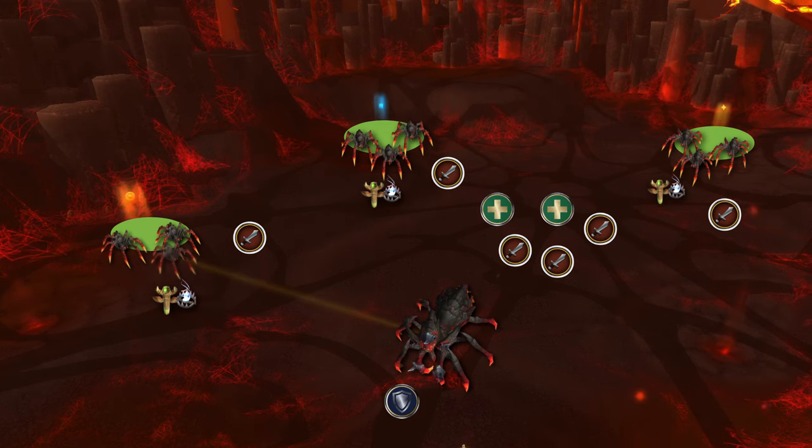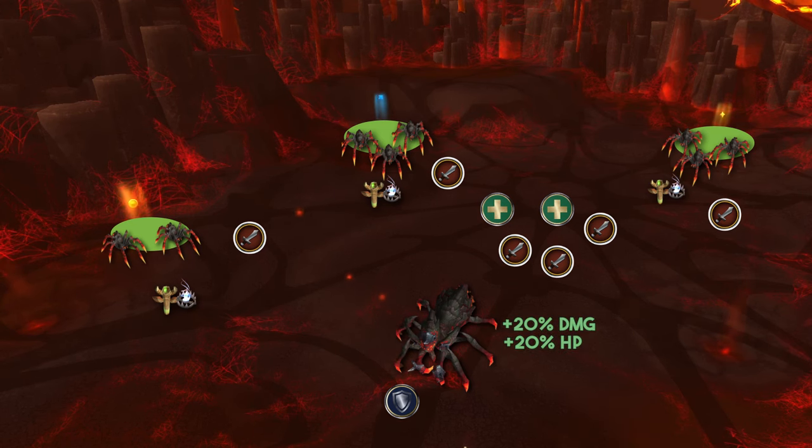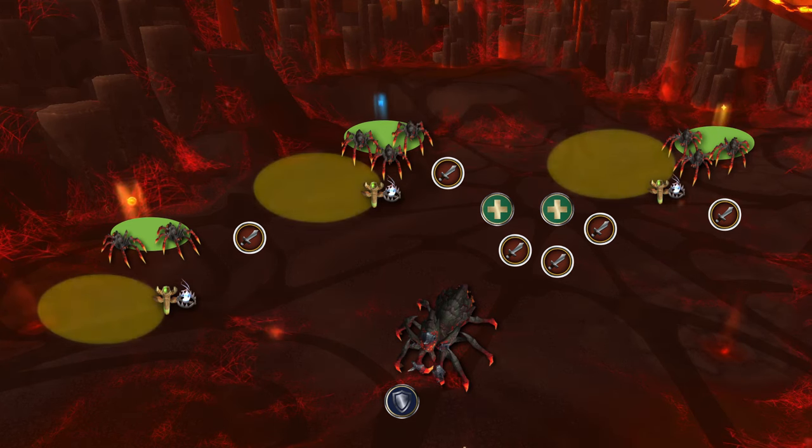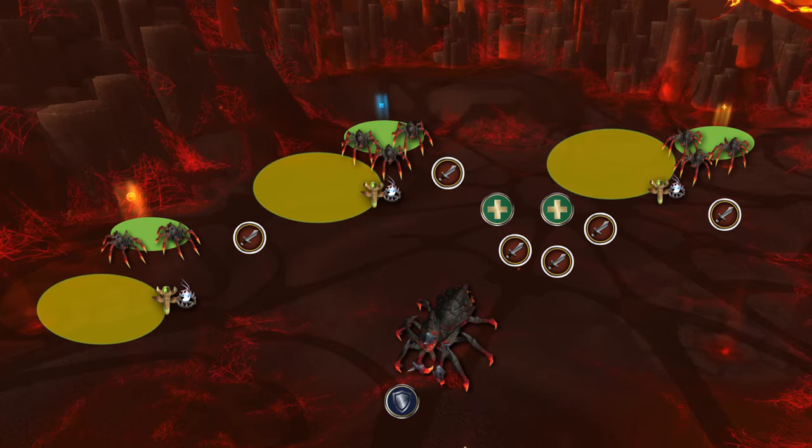Spiderlings will move towards a drone, and if they reach it, they will be consumed, buffing the drone and healing it for 20%. Engorged Broodlings spawn from the same points as the Spiderlings and need to be soaked. Simply assign a person at each spawn point to run into them in order to drop the puddle they leave upon exploding far away from the raid.